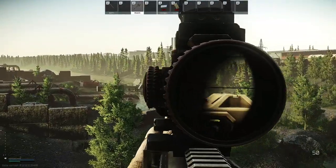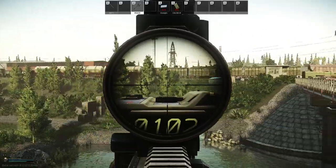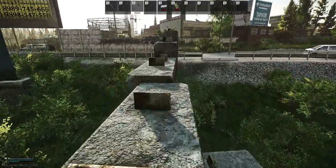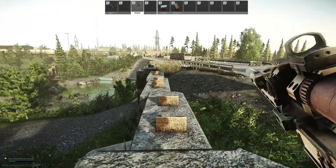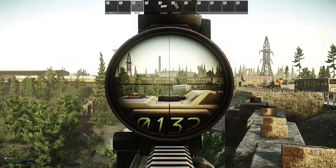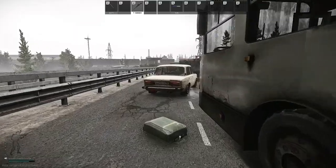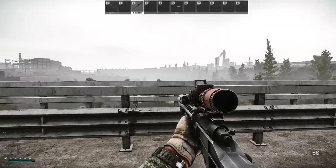Next we'll cover spots on the bridge. The first one is a fancy spot — maybe not optimal but not very common, so people tend to overlook it. From here you can snipe people passing on the river and of course the other side of the river as well. You can go further along this wall to find safer spots with the same field of view. Walking along the bridge you can enter the bus, which is a quite safe spot with a good angle on the river crossing. You can also stand on the bridge itself for a wider FOV but you'll be more exposed.